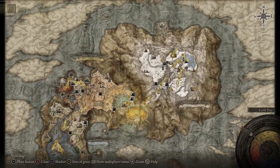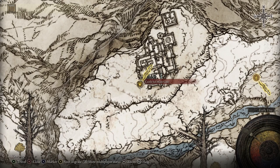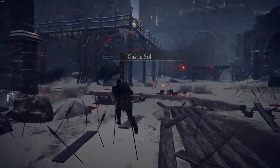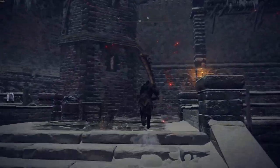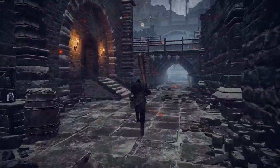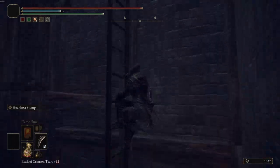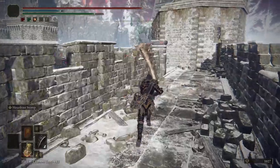First we're gonna start at the top of the map. I'm going to Castle Sol main gate to kill Commander Niall for the first half of the medallion. Walk in the main gate, take a left, follow it around — there's gonna be some slugs in here. I've used the frost stomp which just one-shots them. Cut the ladders and follow it around.